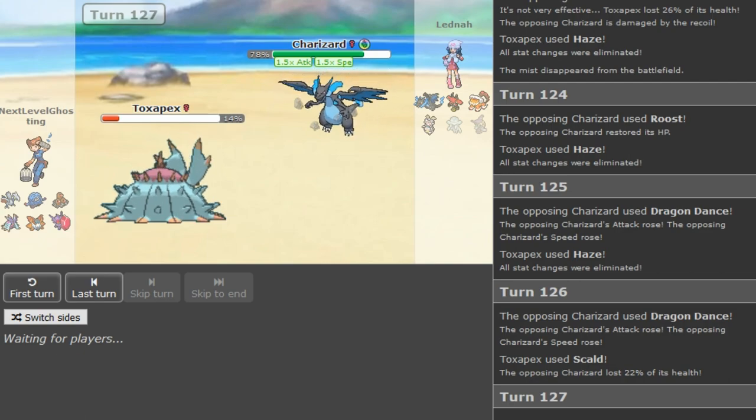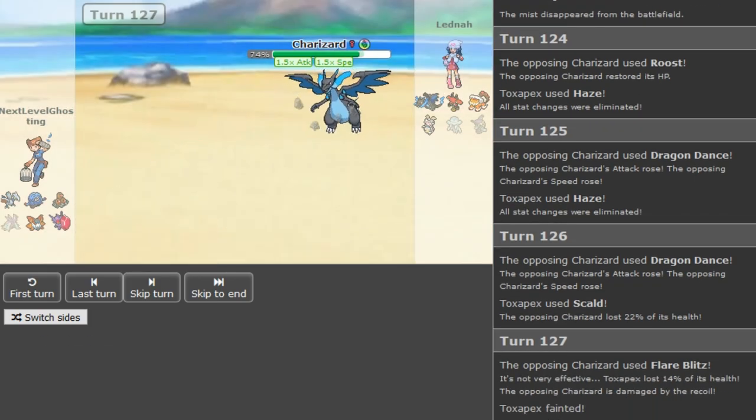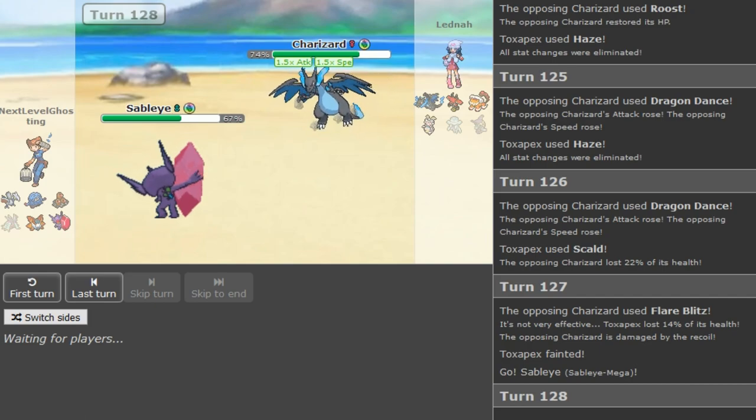It only has Flare Blitz left — so that gets more Flare Blitz recoil, which is weird. What do you need Dactrio Sash for at this point? Volcarona plus Tangrowth should be able to beat Magirna. Latina only has Flare Blitz and Dragon Claw left — no Roost. Maybe it's Foul Play Sableye. I don't know why she protected — it wastes PP but it doesn't make a difference whether you DD again or not.